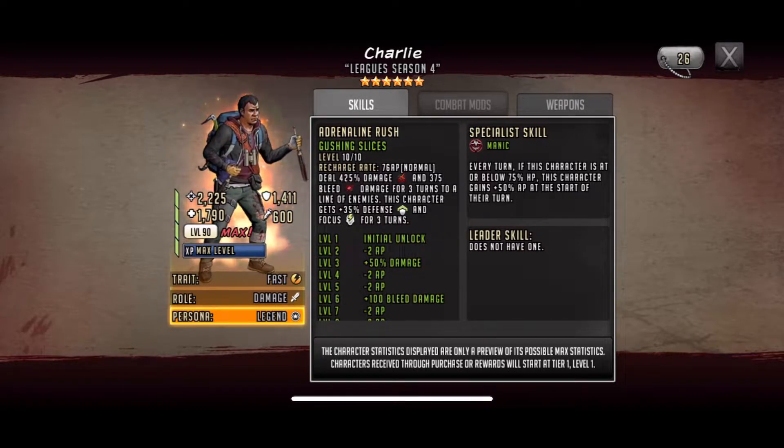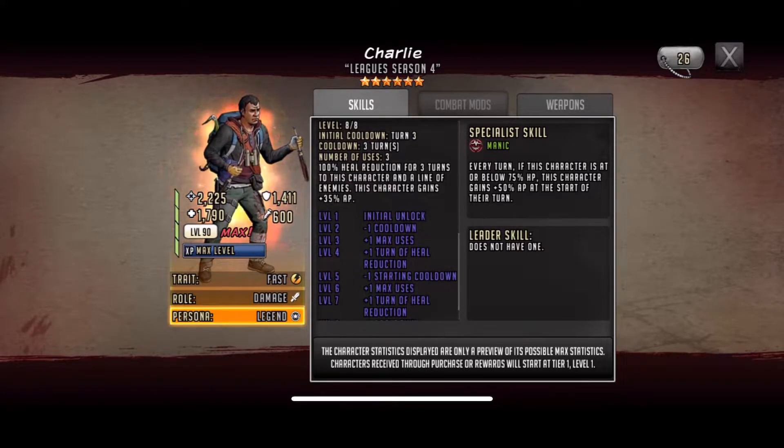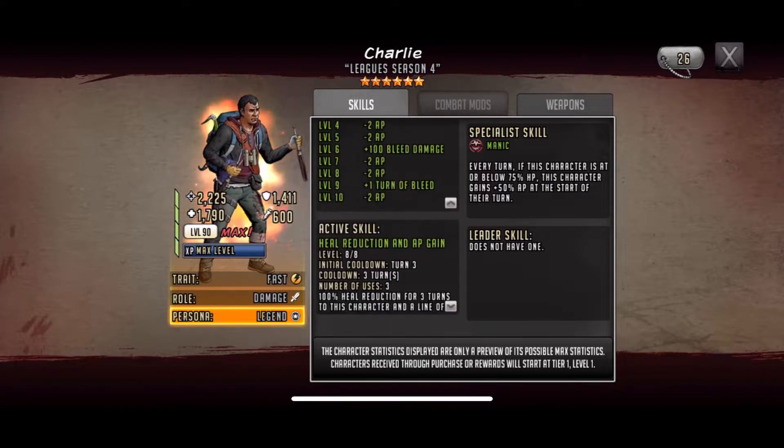This character gets plus 35 defense and focus for three turns — that's a lot of damage and bleed damage. The reason I say he belongs on defensive teams is that he gets plus 35 defense on top of all that. The focus could aid attack teams too, like when facing human shields, but it aids defense as well. His active skill is heal reduction and AP gain — 100% heal reduction for three turns to this character and a line of enemies, and this character gains plus 35 AP. That confuses me a bit — he won't be able to heal himself, nor will the line of enemies he uses his active skill on.